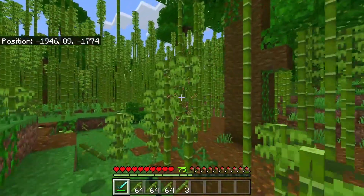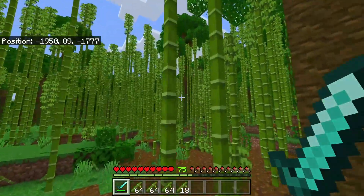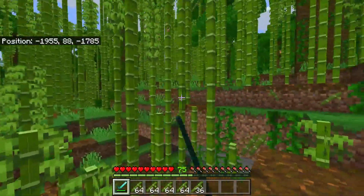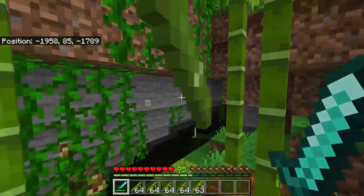You can find bamboo in jungle biomes — they might have a bamboo area. If you use a sword, you can very quickly mine a bunch of bamboo. However, if you're struggling to find a bamboo jungle, you can also get bamboo from the wandering trader. You can also plant down bamboo and it will grow more bamboo for you.